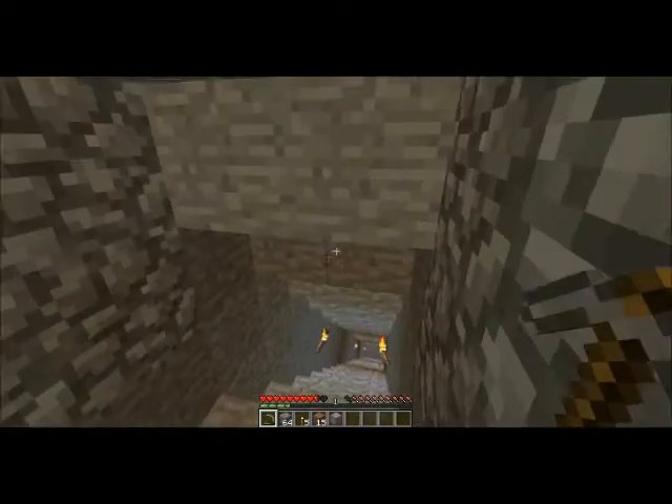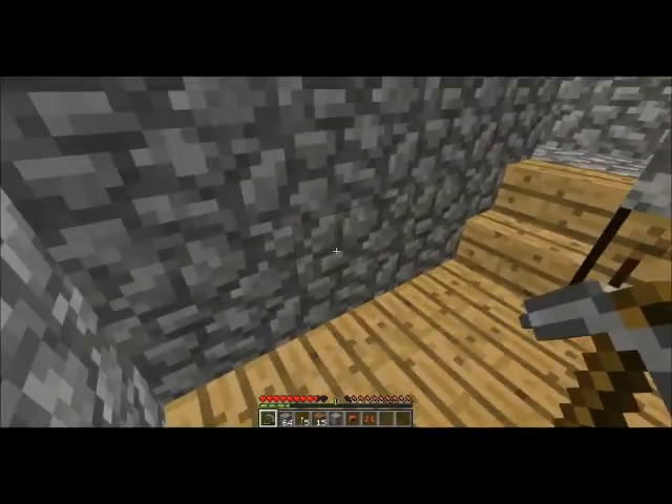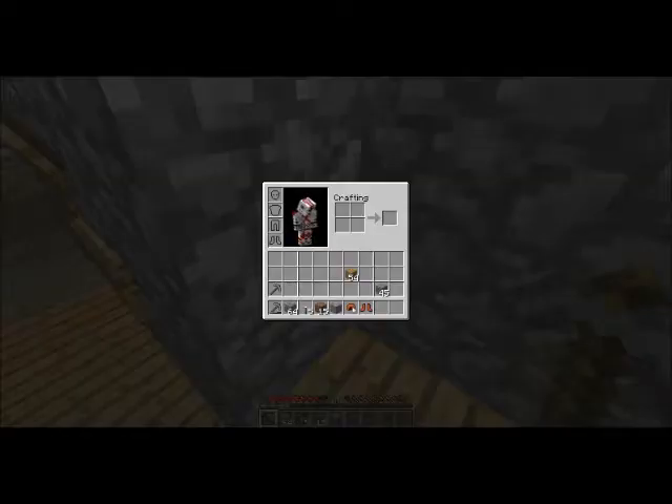I want armor! Here, it's in the corner. Do I get the same thing you did? Yay! I get a hat. Now my face looks all ugly. I get shoes!